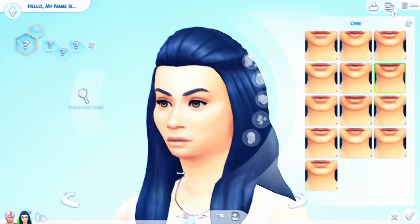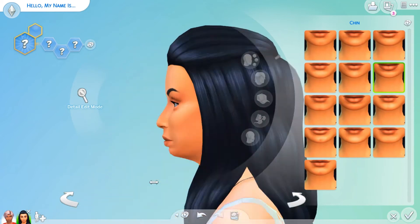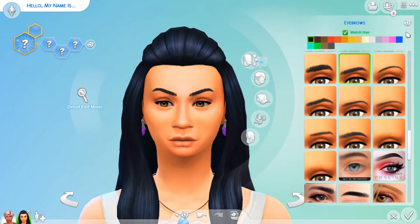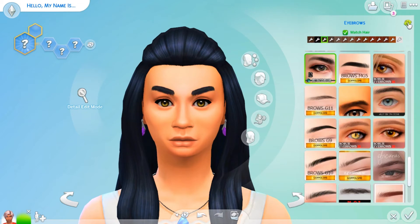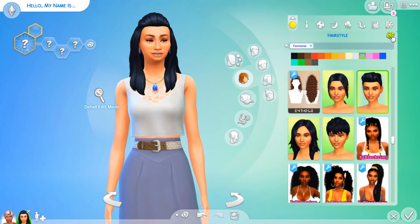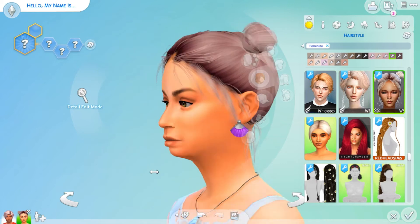Let's do her chin — one, two, three. Oh god, she has no chin! What if the daughter has no chin — we're gonna have no chin syndrome! Oh no. Okay, that's her face done. Let's do her eyebrows — one, two, three. Oh god, okay, she got some CC eyebrows. Let's do the hair — one, two, three. They both have purple hair! They're the purple-haired couple, love that.